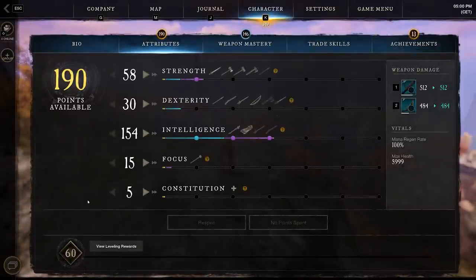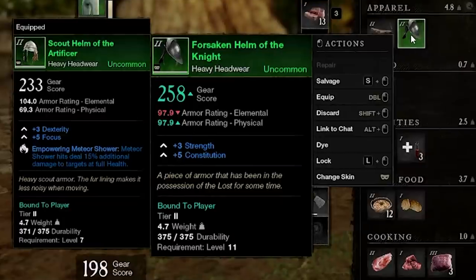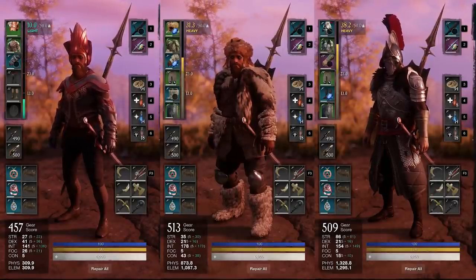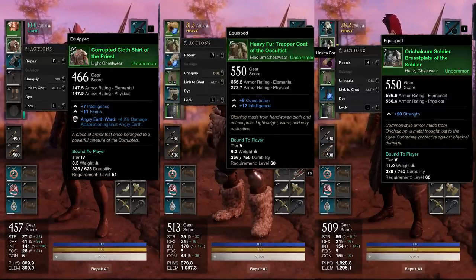Then we have our attribute points. Attribute points will directly affect the weapon that you choose, allowing you to increase damage or healing. You will also be able to gain additional attribute points from items such as food and armour. Speaking of armour, there are three different armour categories: light, medium and heavy. You can mix and match all pieces of gear in order to have your desired set. The physical armour helps mitigate all physical damage types such as melee, musket, bow, axe throws etc. And elemental resistance helps mitigate all magical damage types such as fire, void, lightning etc.